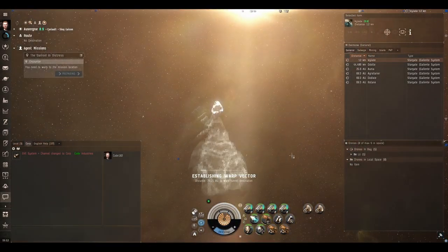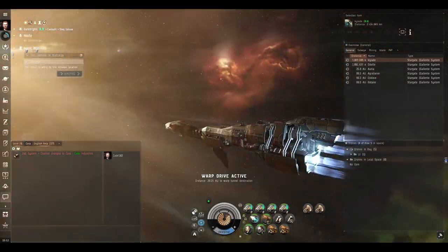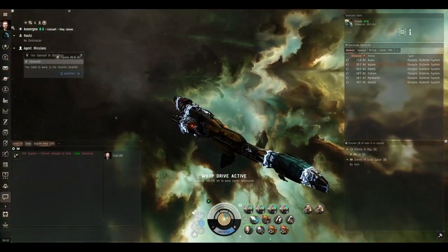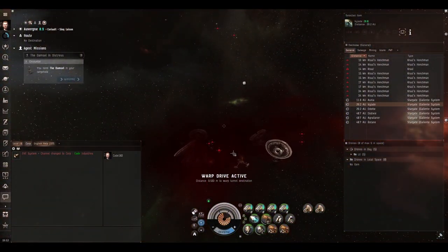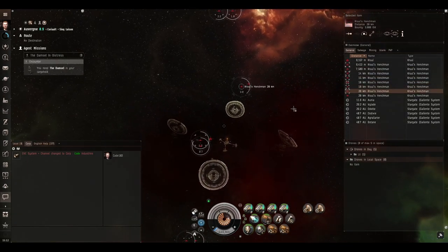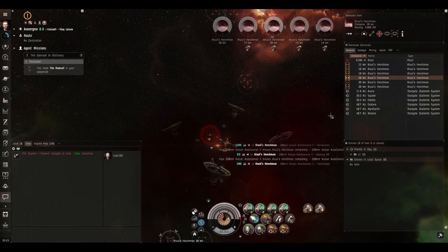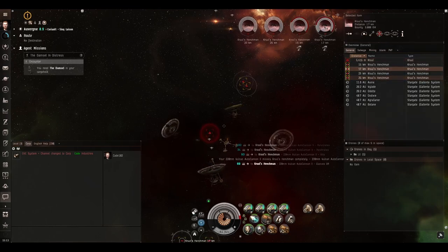Warp drive active — let's get into the mission. Turn on the tracking computer, the hardener, and the rep and get in there. What we know is if we attack Krull that's going to bring in reinforcements, so let's not attack Krull first. We can kill these henchmen though — they're not a problem. Are we tracking them fine? Yes we are. They're all yellow-boxed which means they're on approach. I'm not going to put the drones out because drones do stupid things like hit the triggers in this mission — they do it all the time.